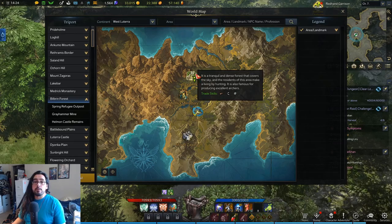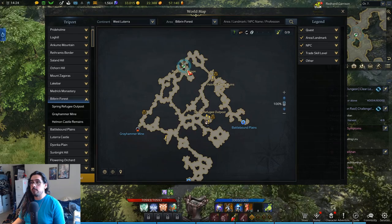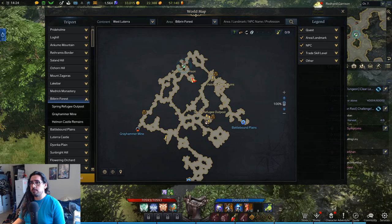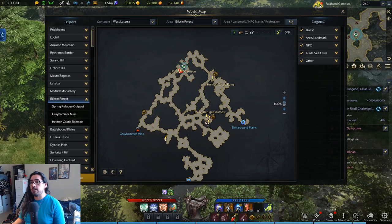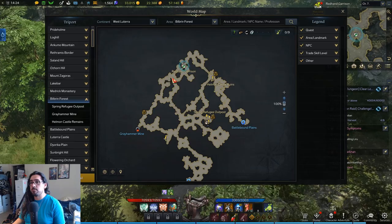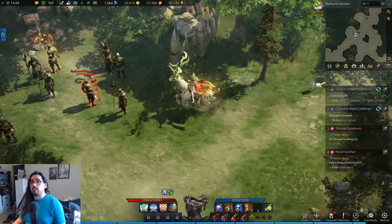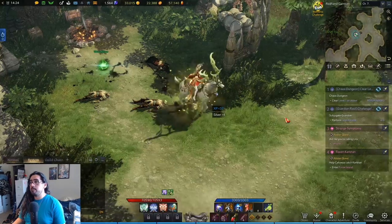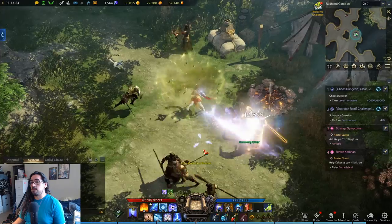The last area is over here in Bilbran Forest — particularly this top part, the Red Hand Garrison. There are about six named guys here: one right here, one right here, another one right here, one right here, one right here, and another one right here. You can kind of go in an arc killing these three, or go down here and kill these three. This is probably a second-tier spot, although there are more elites here than the other zones. The other places are a lot closer together, so you don't have to walk as far.